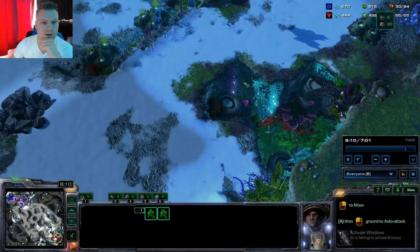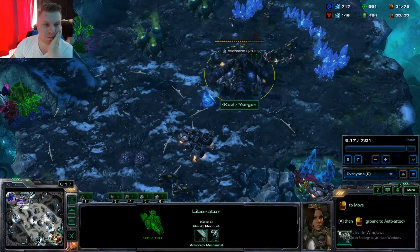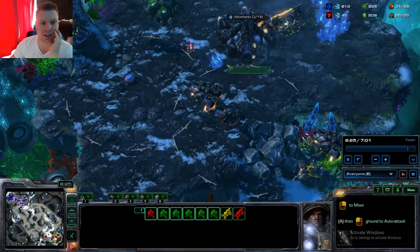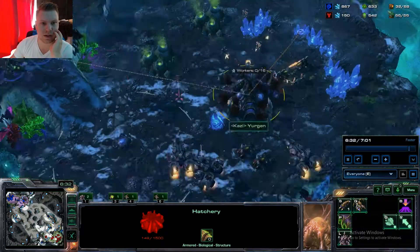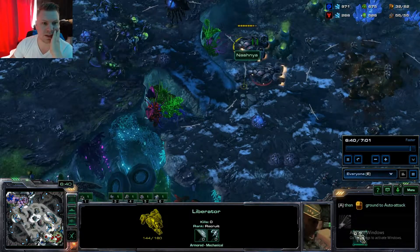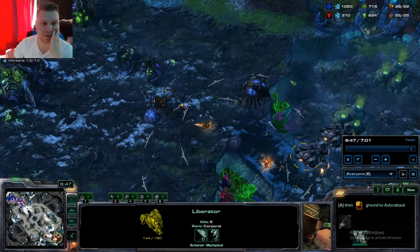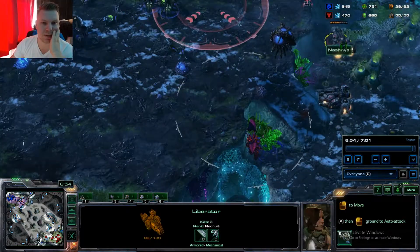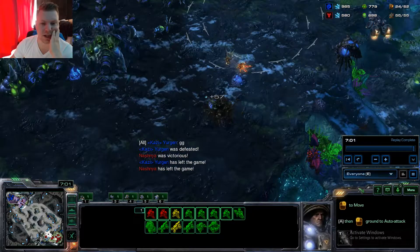More and more reinforcements keep pouring in and we will overpower him simply by sheer numbers. Anything added from his base gets sniped down instantly. He creates a queen at some point but the queen gets sniped down on the spot. I'm moving up my liberators, encircling him with liberator play. He'll have to choose to GG out quickly now because he's getting encircled really badly. I'm detaching this liberator for maximum ground coverage. And now he GGs out - he sees what's happening and he GGs out.